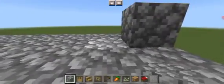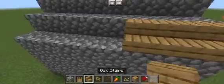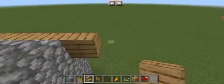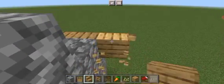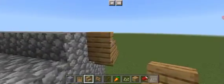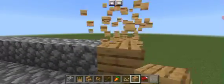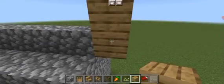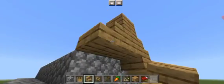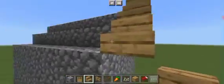Extend the cobblestone like so. Now we're going to add stairs as well as our roof using oak stairs. Stretch all the way extending outward with one stair outward. Behind the stair, place an upside-down oak stair, then a regular oak stair on top of the upside-down one. Then oak planks here, extend one, then place another oak stair.